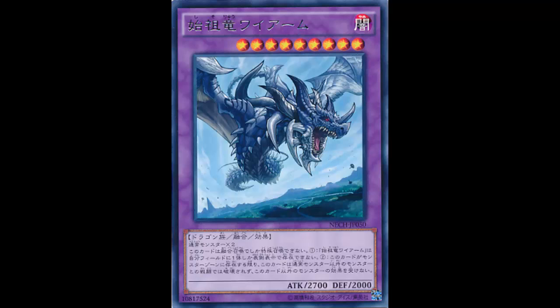Even if I summon something stronger, it just laughs. At least with Qliphort Killer, Bujins could go 'drop the Crane, you're done.' Not even Bujins can take this out. Basically any deck that runs effect monsters - which is 99% of decks in Yugioh - can't take this thing out. It's ridiculous.